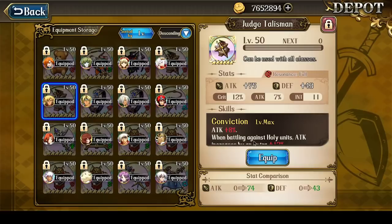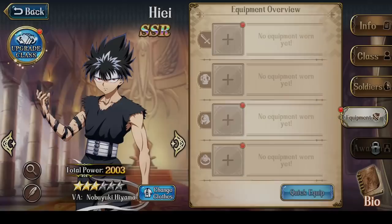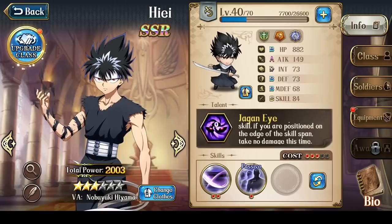There are some ways to mitigate the Demon class penalty — for example, giving him a Judge's Talisman gives an extra 12% attack. But a 12% attack increase still leaves you with a 40% damage reduction against Holy targets. It's very rough in truth.